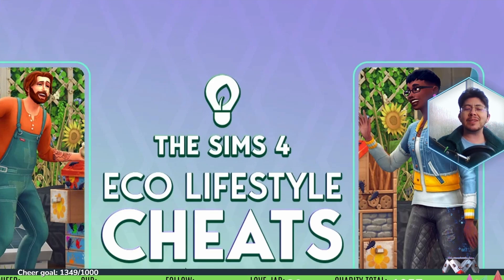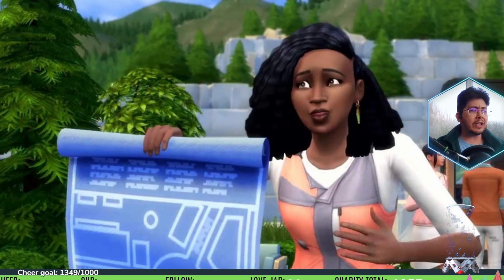Welcome to another Sims 4 cheat guide. Today, we're going to be going over the Eco Lifestyle cheats. You can gain influence, change Evergreen Harbor's look, and more using the handy cheats I'm going to share with you today. The Sims 4 Eco Lifestyle doesn't just come with a whole bunch of original gameplay completely new to the Sims series — it also comes with a whole bunch of cheats to help you explore the expansion much more quickly.